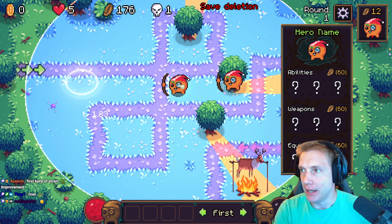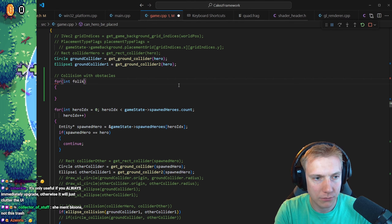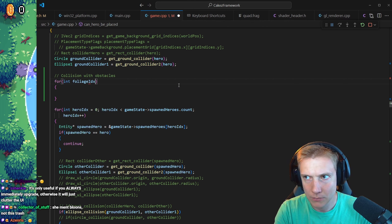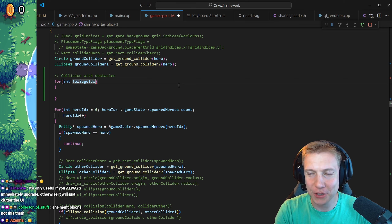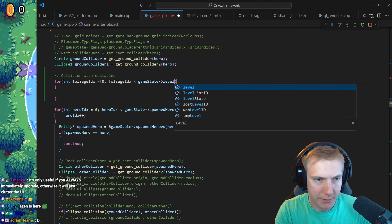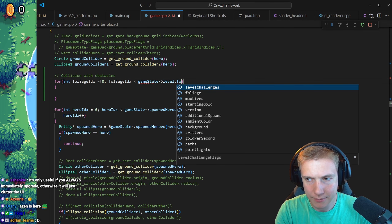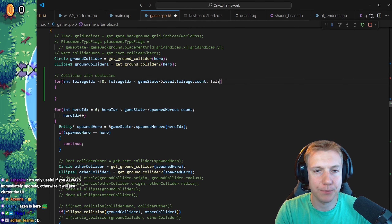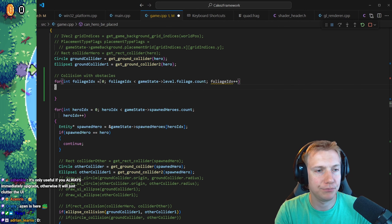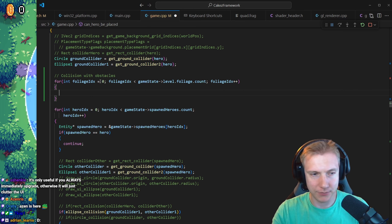Can hero be placed? Check for collision. How about auto-selecting them when placed so the attack indicators etc. stay? Maybe we should check how Bloons does it. Obstacles — I got the scene building on Linux in C. Are there tutorials or did you try to do it yourself? There are great tutorials out there — Travis Roman has some good stuff.